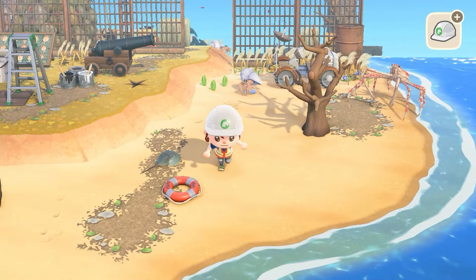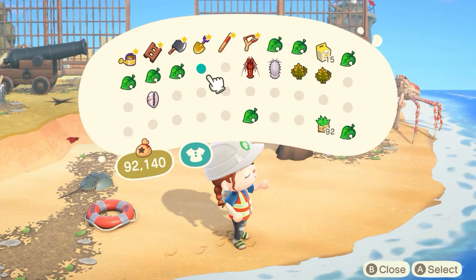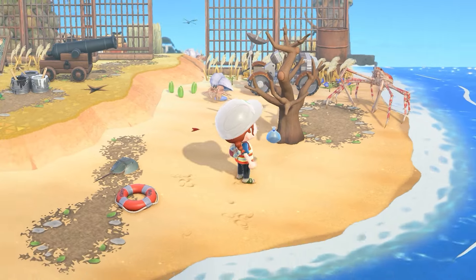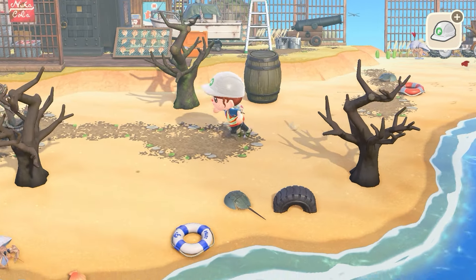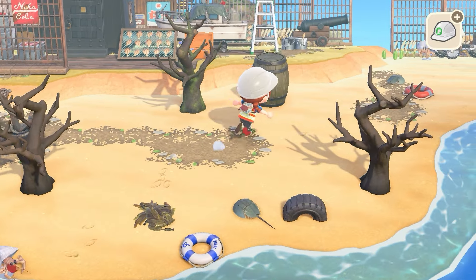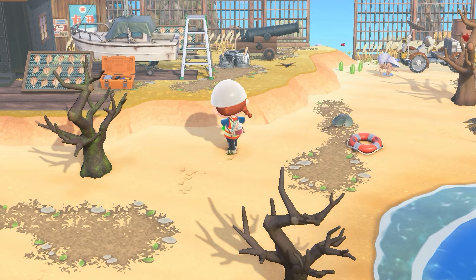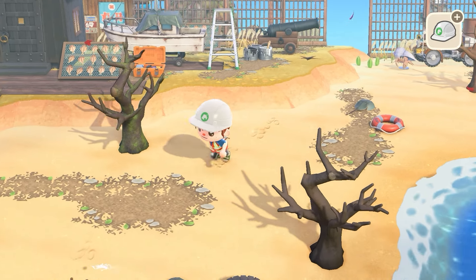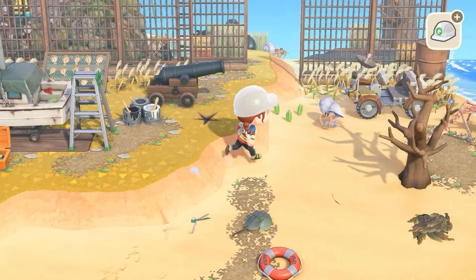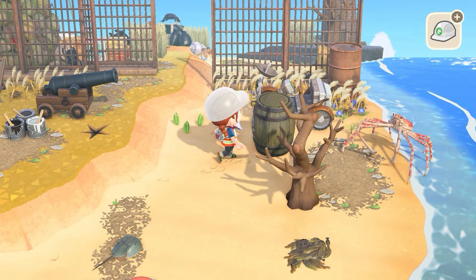Got a hermit crab in there. No scorpion model — right? I will get some seaweed — that sounds like a good idea. Right there. I'm trying to decide what's necessary and what's not — I don't think that the barrel is necessary, though I do kind of want it around.